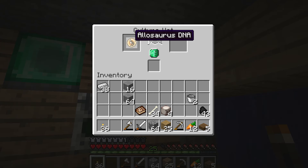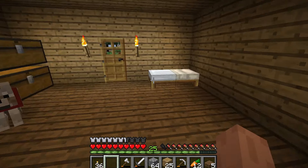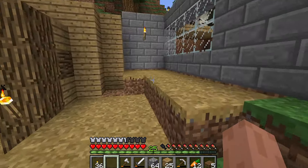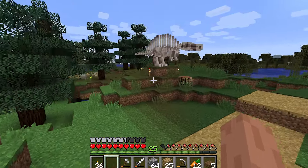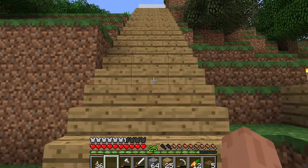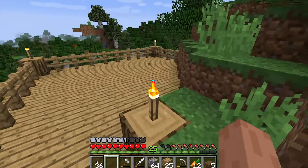We have this Allosaurus DNA cooking up, so the plan is to make an Allosaurus enclosure that's going to be really awesome. I also did a lot more things off camera — we expanded the Dilophosaurus enclosure, she's getting pretty massive. I have all these spruce trees planted because I really like spruce wood; I think spruce wood is pretty awesome.